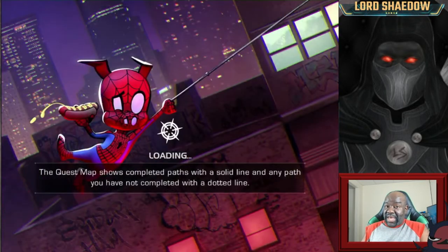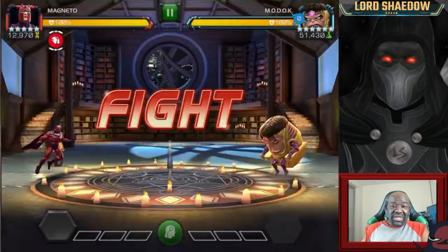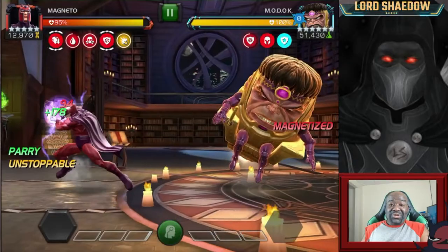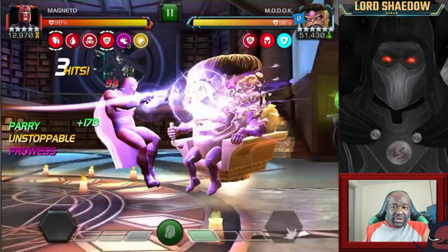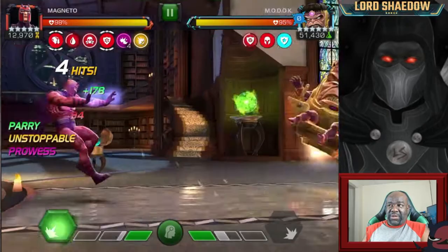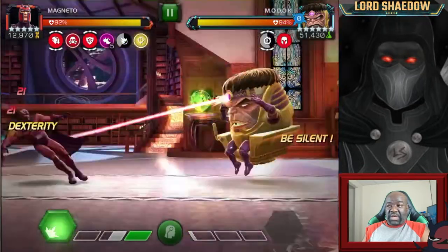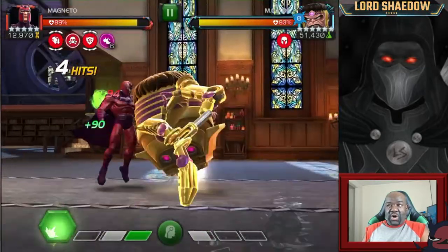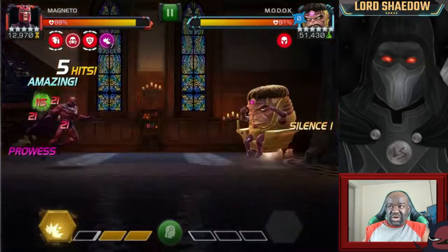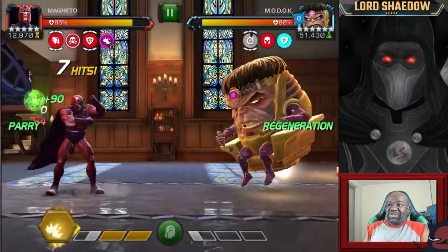Again, it may not be the easiest for you. You see the team I'm going in with here, and because our MODOK is metal I'm bringing in Magneto. I'm still not used to the new Magneto — he got a rework. One thing I've learned is to build up the prowesses a little bit faster. Don't hold the heavy initially, just fire off heavies, and once I get a good stack of prowess then I can hold the heavies to double them.